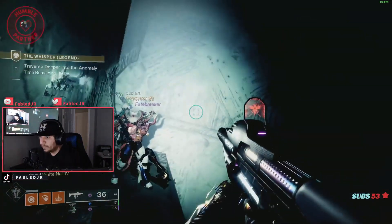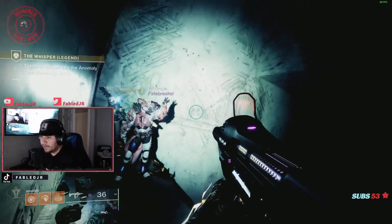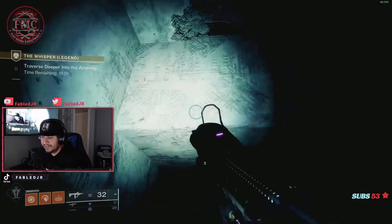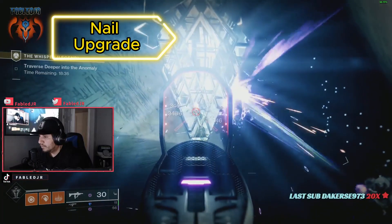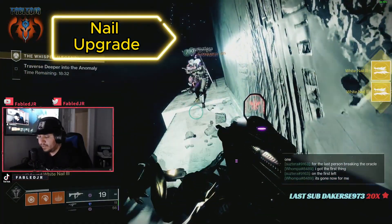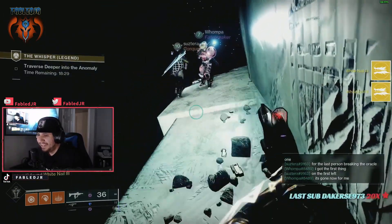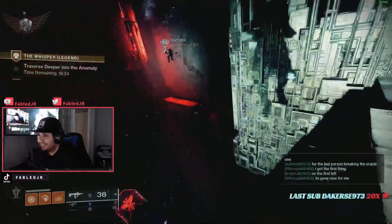Get to the corner and you'll see the item right there. We did run into an issue where it was only giving credit to one person shooting it, so if you're in a fireteam beware — it may not give you credit. You can load back in and run to the spot and shoot it again. It gave me two nail upgrades, one person got three, one person got one — it's kind of all over the place, probably a bug.